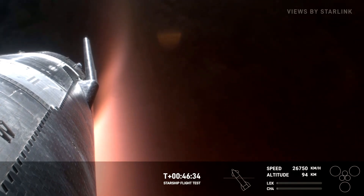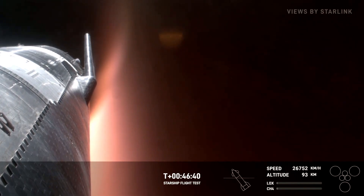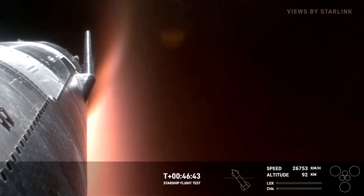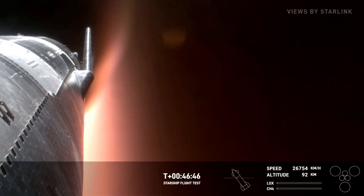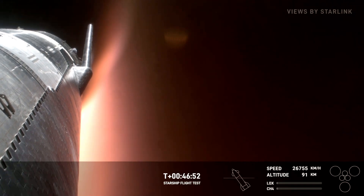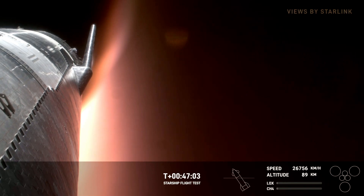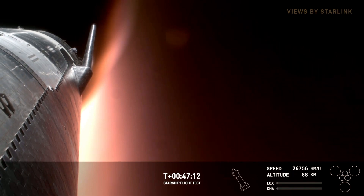We can see the plasma continuing to build. If the ship survives re-entry, it will have to perform a flip maneuver as well as a landing burn — we saw this demonstrated in high altitude flight tests back in 2020 and 2021. Temperatures on the nose are increasing within expected ranges. We're getting this live data through the plasma, which we usually don't get during spaceflight. We're hoping to duplicate what we saw in serial number 10's test. The three center engines of the ship will reignite and gimbal to flip the ship so engines are pointing down for a vertical landing.